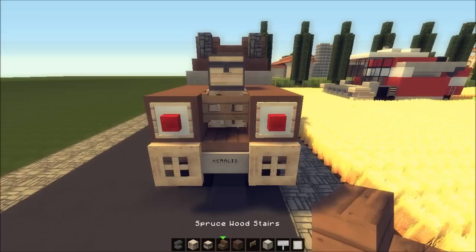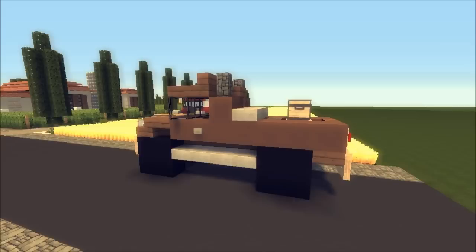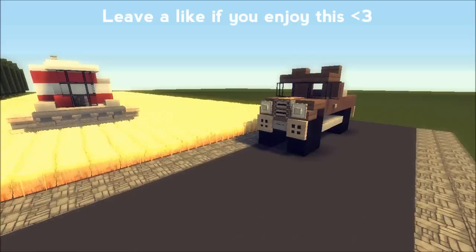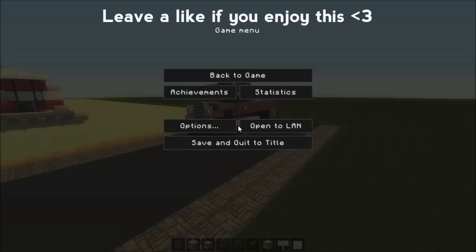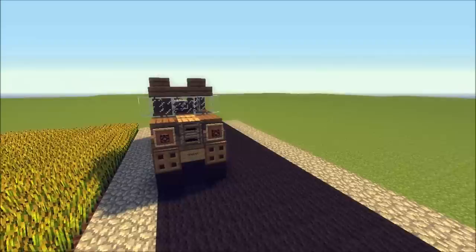Thank you for watching — give it a comment, like, favorite and all that. I'll see you in the next one where we build more vehicles — ambulances, fire trucks, planes and more. This is mostly just to add some looks to your little places, because if you have a road, why not add something to it? Let's check how it looks in the default texture pack — it looks like a safari vehicle, I love it!